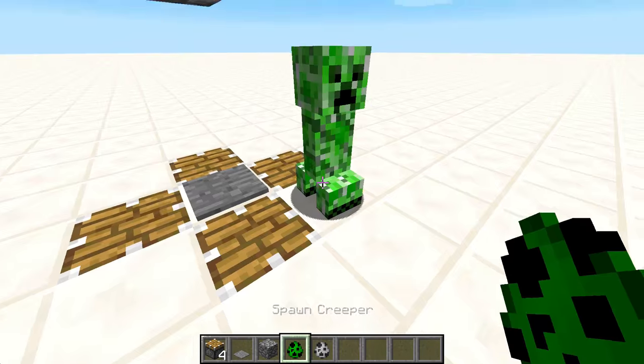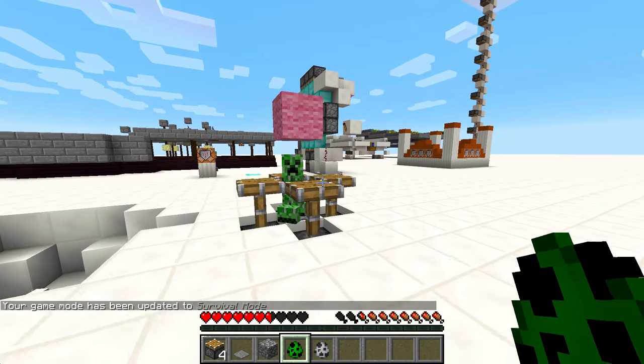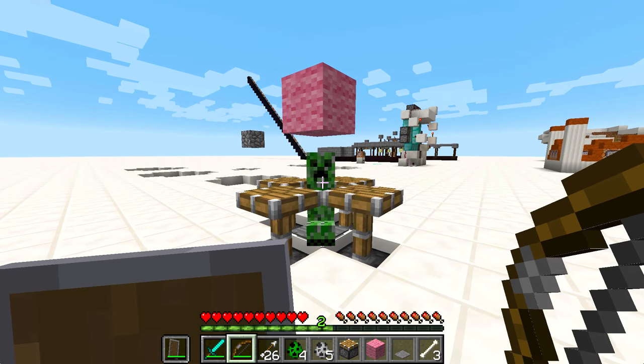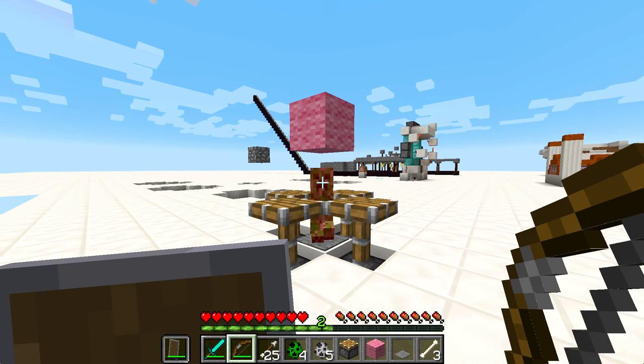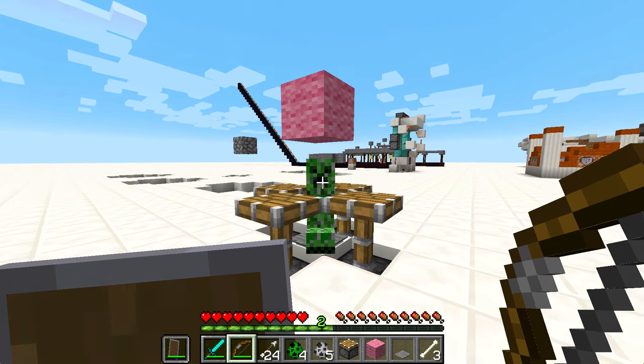The basic idea is that you find a creeper, guide him into the contraption, and he's stuck. We do want the creeper to be a one-hit shot from the skeleton, so we need to bring his health down first. The best way to do this is to shoot him twice with a fully charged, unenchanted bow — one shot and two shot — which should bring the creeper down to one heart.